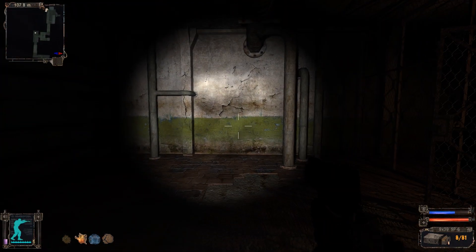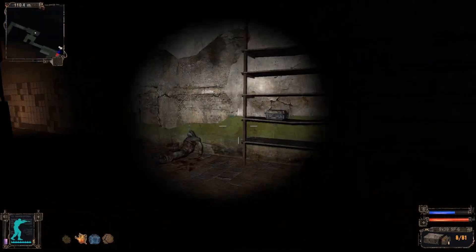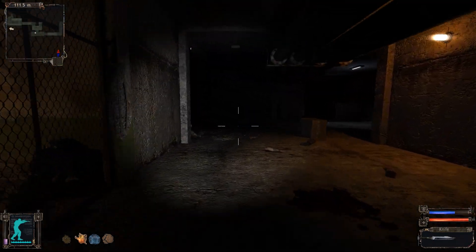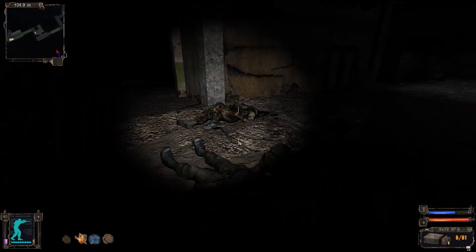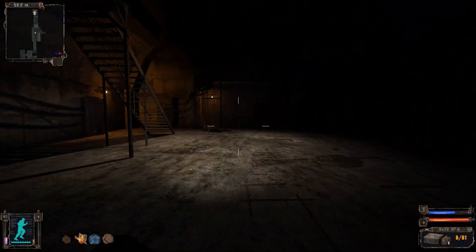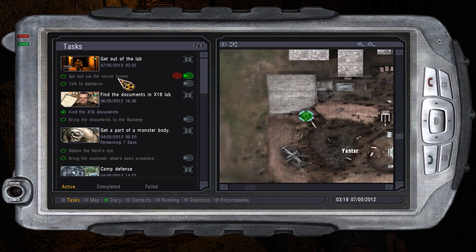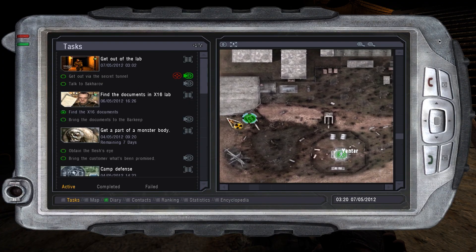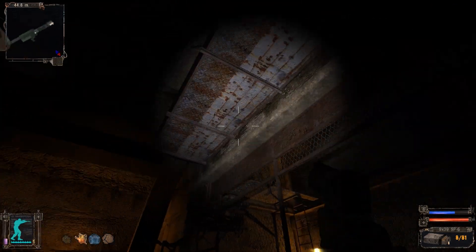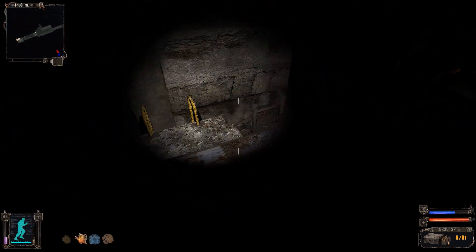You can press the hotkeys for healing — the two square brackets on your keyboard. That's how I'm healing the entire time without going to my inventory, though normally you can just double-click on it. I'm quick-using my medikits and bandages because I am an expert of this video game. This video won't be the best example of all the weaponry and wonderful things in Stalker, but it has been on sale over and over again, so I'm sure it's not too expensive.